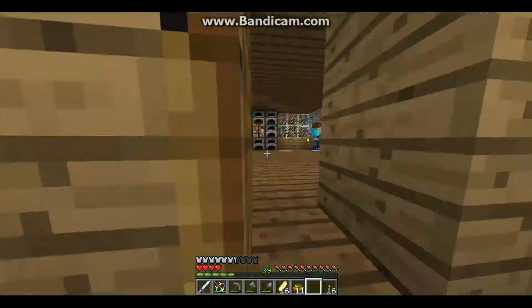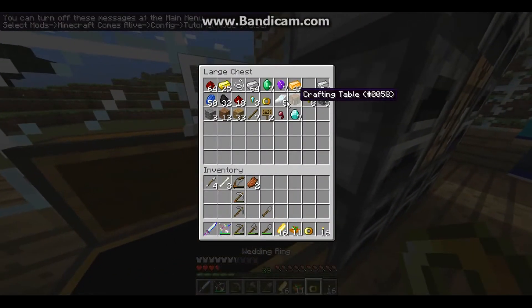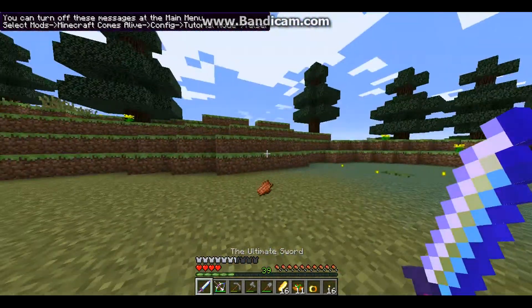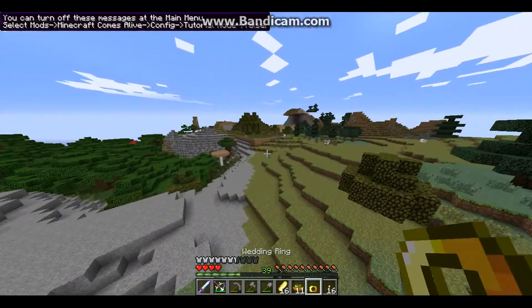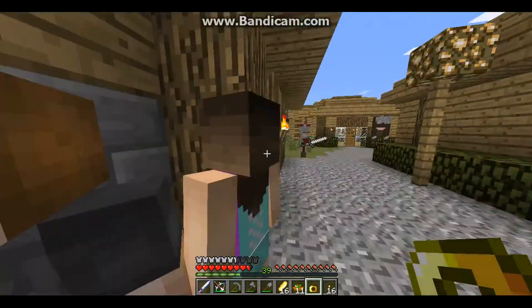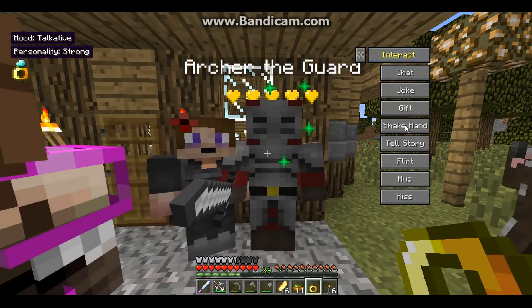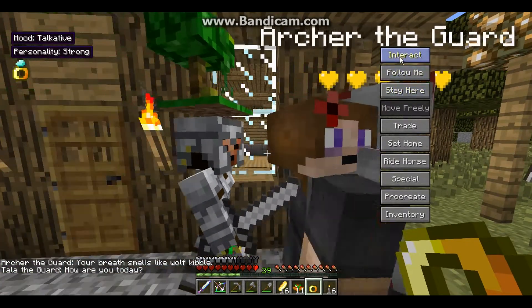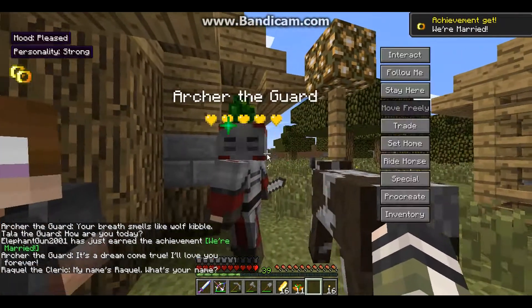I totally forgot that we needed the wedding rings — crap. I think that with marriage, if I'm remembering correctly from my other playthroughs, if we get the marriage thing then we should be able to get presents from the townsfolk. Archer, where'd you go? Hello future fiancé — well, actually just fiancé. I'm gonna kiss you — my breath smells like wolf kibble. Well that might make sense why I'm a werewolf. Yay, we're married! I'll love you forever!